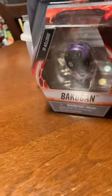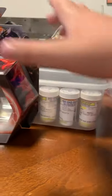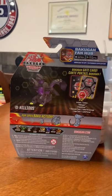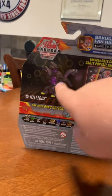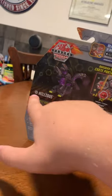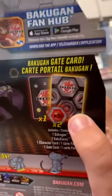That's the front — it looks pretty cool. And now let's see the back. That's the back. It shows Nellius out of his ball form, and it shows what it comes with: one character card, two pocket cores, and one gate card.